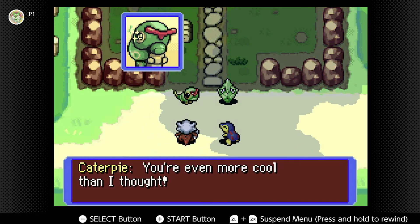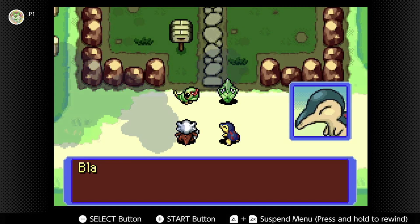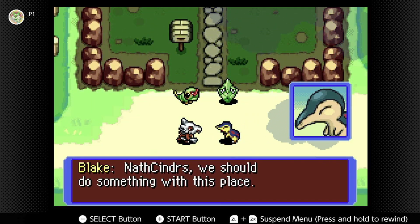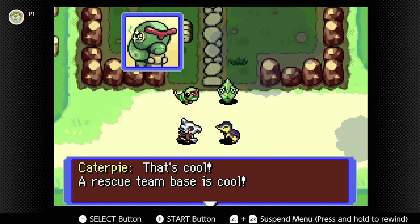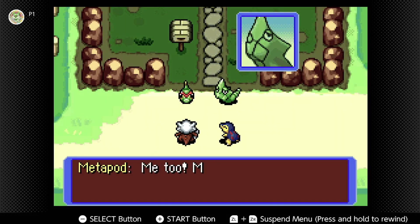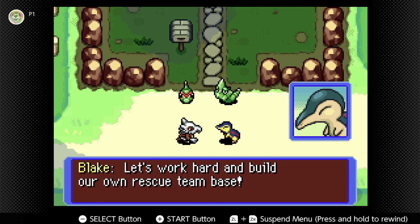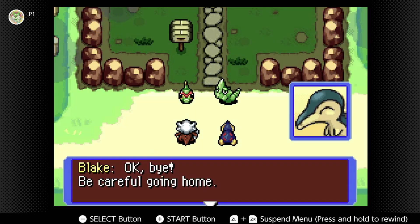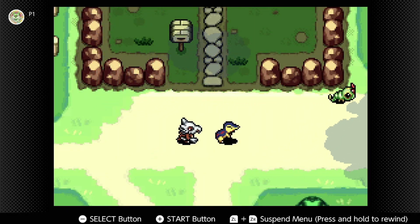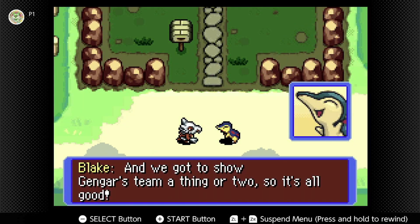'You're even more cool than I thought! I want to go on rescues when I grow up!' Ha ha — chase that dream! 'I have an idea — hey Cinders, we should make a proper rescue team base here, something impressive.' 'I want to work here when I grow up!' 'That's what we'll do — let's work hard and build our own rescue team base.' We ended up working for free, but it was the right thing to do. We got to show Gengar's team a thing or two — so it's all good!